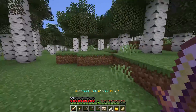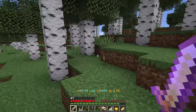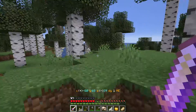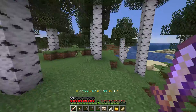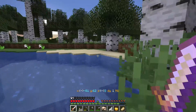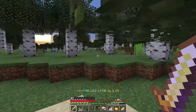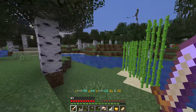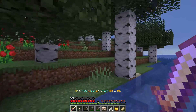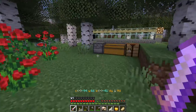I'll put the seed in the description if you want to check this out yourself. Again, this is on Java Edition. What I need to make is — oh, it's getting dark again. Let's see if we can make a bed before all the bad guys come out or I'll end up having to run around like a crazy person.